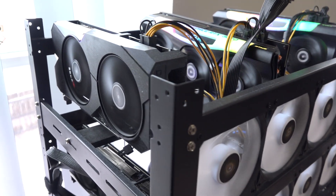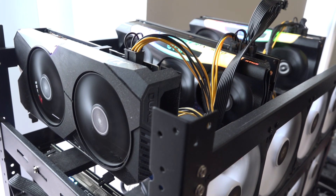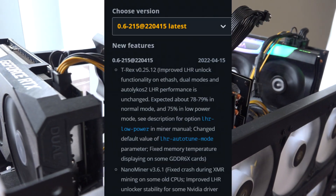Anyways guys, to get into today's video topic, we are talking about the new T-Rex Unlocker. They're claiming 78 to 79% unlocked. For me this was really exciting because I've always preferred T-Rex even before all this LHR unlock stuff was coming out. To my knowledge, NB Miner was the first one that really came out with the LHR Unlocker, and it was huge because before that we could only get 50% unlocked. NB Miner changed the game. But as far as performance and stability, I've always felt that T-Rex was superior to LOL Miner, NB Miner, or anything else.